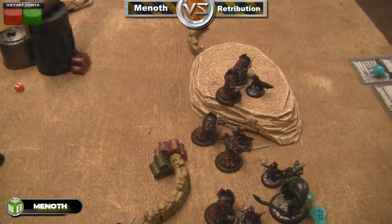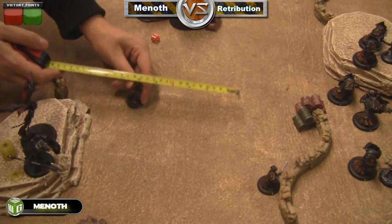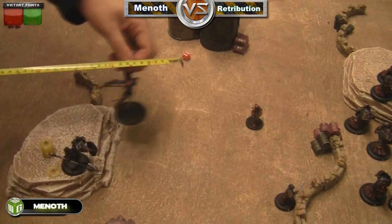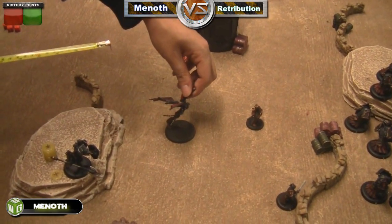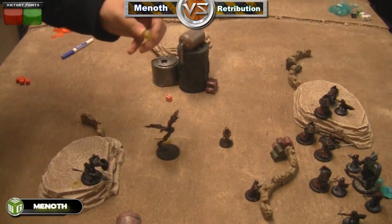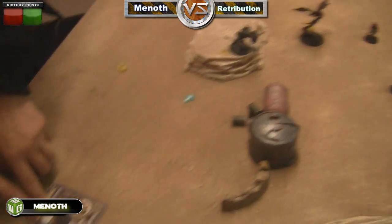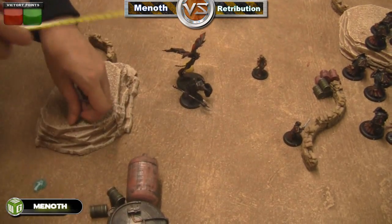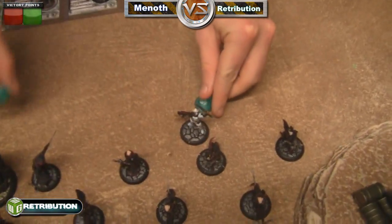Rupert moves up and gives tough on the Cinerators. Then the Harbinger herself moves up just a little bit — because I don't run away — and spends three focus to heal herself back to full health. Then the Devout moves up and uses his one focus point to make her not targetable by spells.